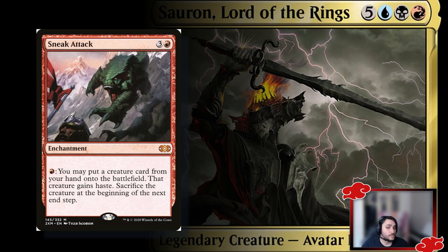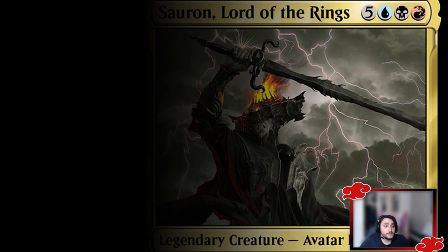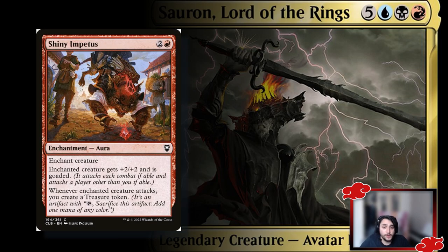For enchantments: Sneak Attack is an Ilharg-like effect — put a creature into play for one red mana, attack with it, then sacrifice it at end of turn, but you can reanimate it afterward. It's an insane card and has been strong for a long time. The Eldest Reborn is a decent saga — each opponent sacrifices a creature or planeswalker, each opponent discards a card, then you reanimate a creature or planeswalker from any graveyard.